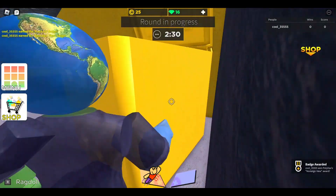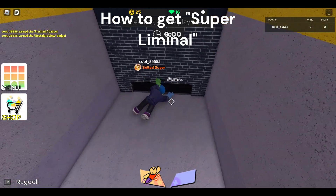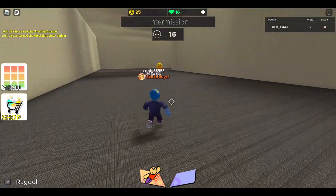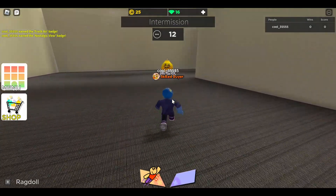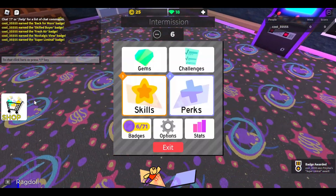Last but not least, head all the way over here. Just fall down here. Just come up here, walk on it, and you'll get the badge.